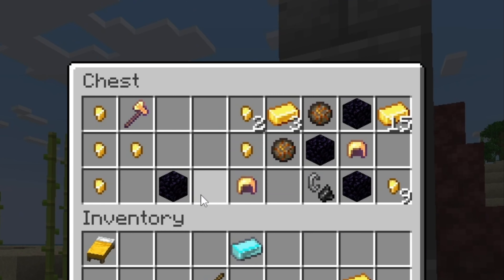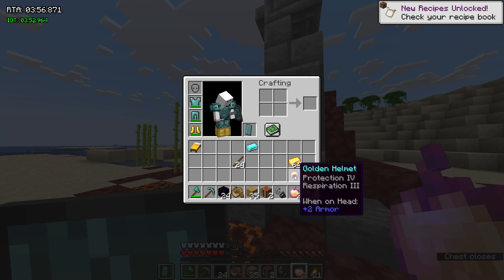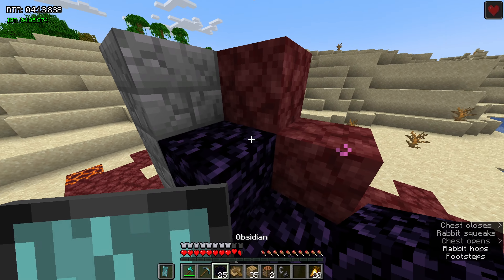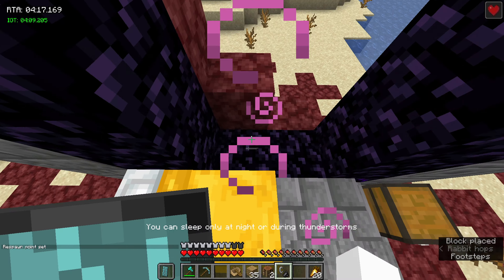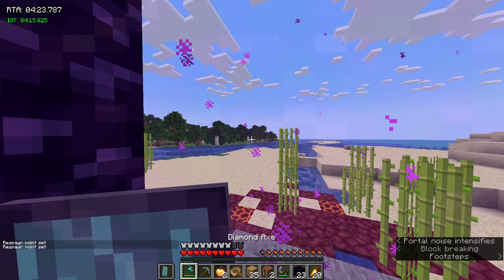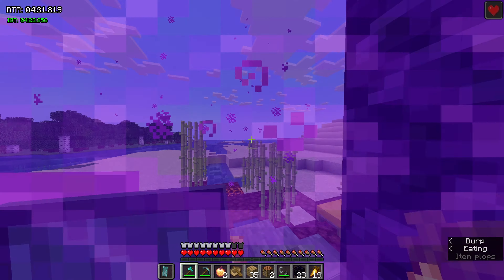I'm going to go to this ruined portal and hope for the best. Hopefully get some more iron or something so I can make a bucket and go to the Nether. I think that may have just saved my life. I'm going to put this helmet on. I still can't make a bucket, so that's nice. I guess I'm just going to go to the Nether. I have a bed, so let me set my spawn in case things go south — which they probably will. Here we go.